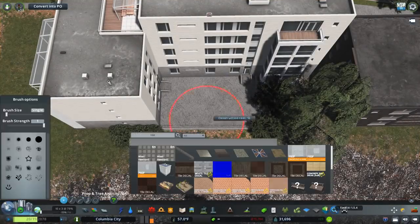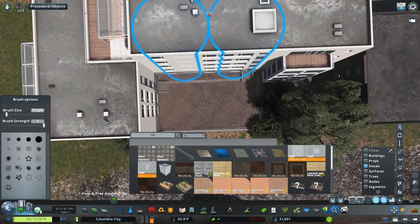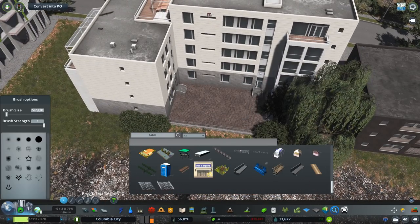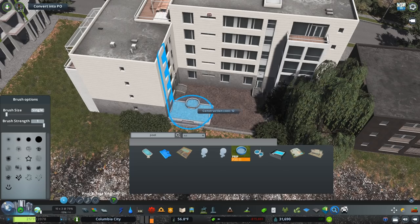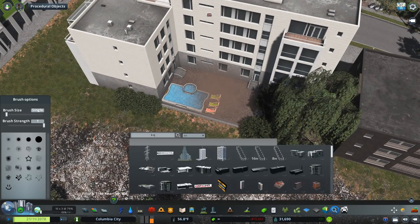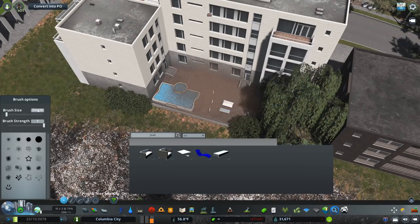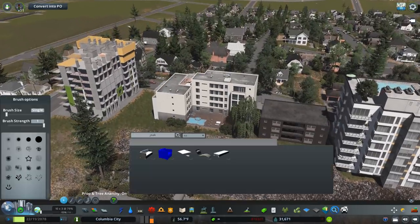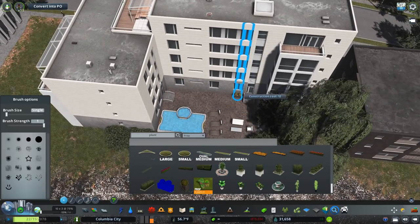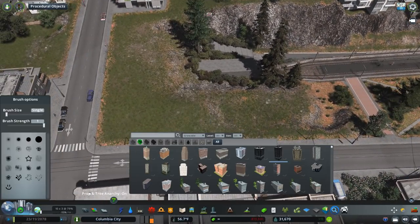Right now I'm working on this other apartment building, adding a back patio area with some tiles. I added a pool here since there was a bit of space - there are some rooftop pools in other apartment buildings, but I wanted one on the ground here, and placed some chairs and a table for a place to chill.